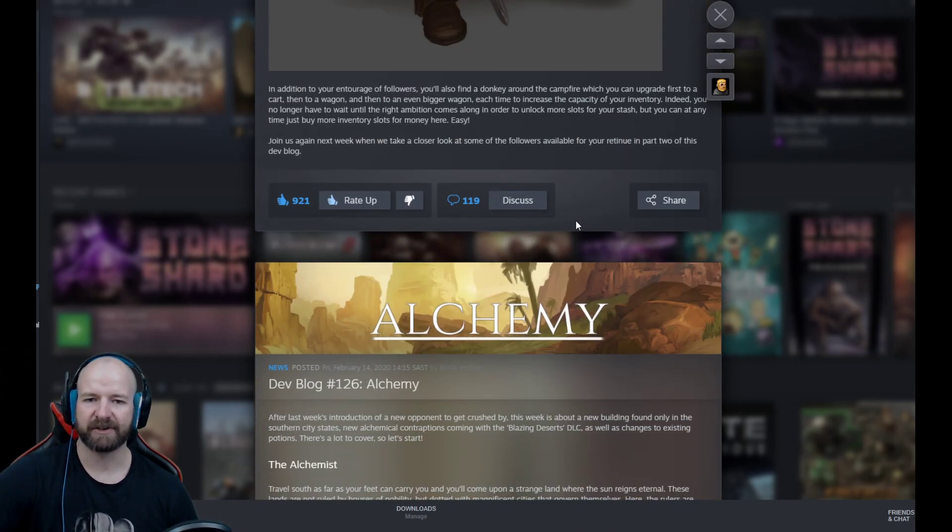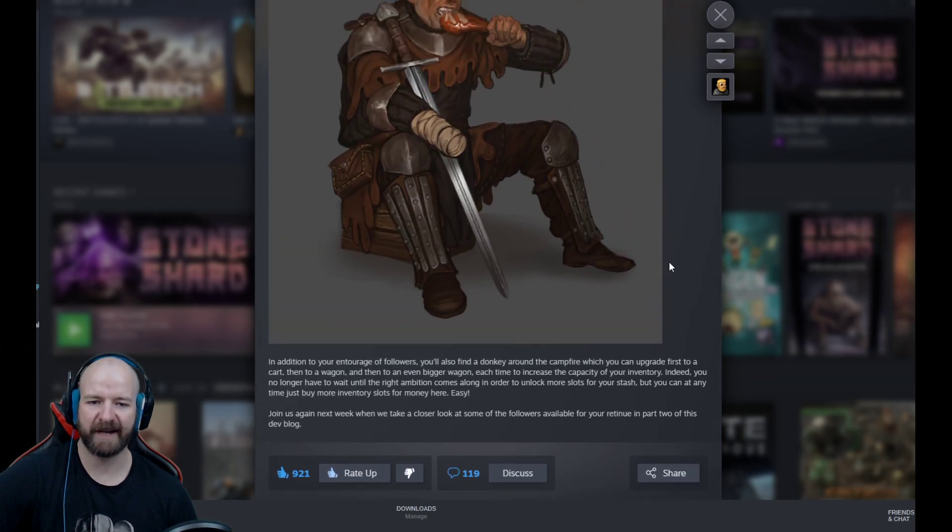In addition to your entourage of followers, you'll also find a donkey around the campfire which you can upgrade first to a cart, then to a wagon, and then to an even bigger wagon — increasing the capacity of your inventory. You no longer have to wait until the right ambition comes along in order to unlock more slots for your stash. You can, at any time, just buy more inventory slots for money. Easy!